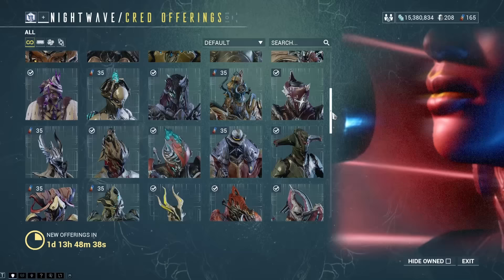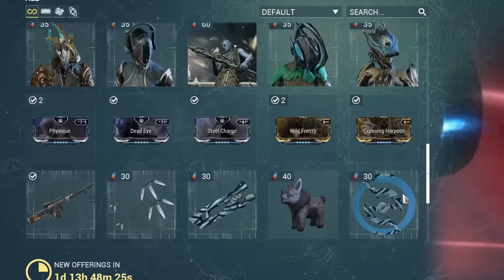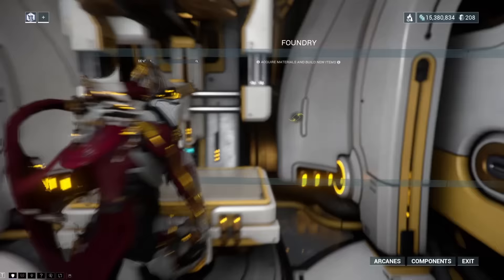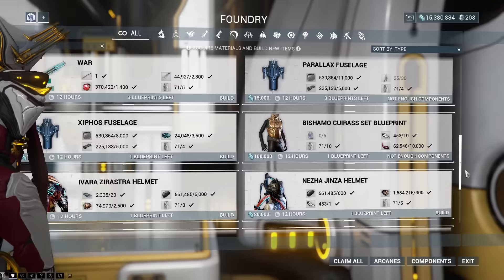There's a lot being offered in the shop and some wares are also on a weekly rotation. The only things I think are worth spending your Nightwave credits on until you have enough are Aura mods for your Warframes because they are very good, Orokin reactors and Orokin catalysts for your weapons and Warframes to double their mod capacity, and also very important — Nitain Extract. Nitain Extract is a crucial resource when it comes to crafting Warframes in your foundry. If you splurge all your Nightwave credits on something else and then need Nitain Extract for your next Warframe build, you're apparently screwed until the next batch of Nightwave credits.